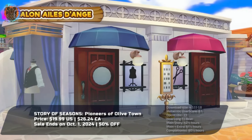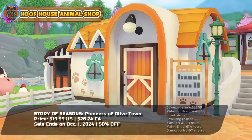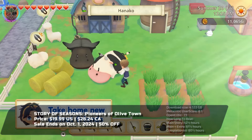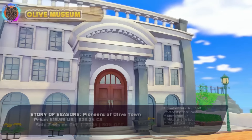Cultivating crops, raising animals, and forging meaningful bonds with the townsfolk creates a sense of harmony. Mysterious lands await discovery, offering surprises that break away from the ordinary. With each festival, the town reveals its vibrant charm. Olive Town thrives on personal growth and endless creativity.